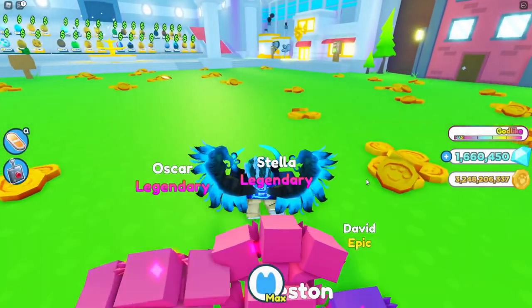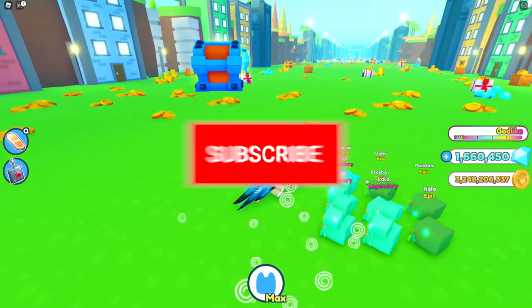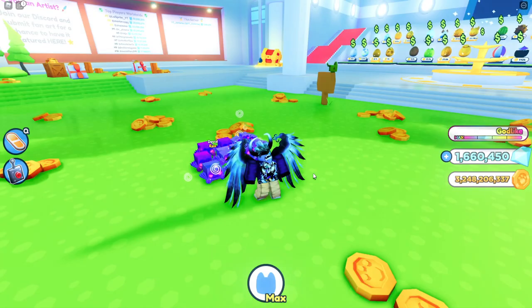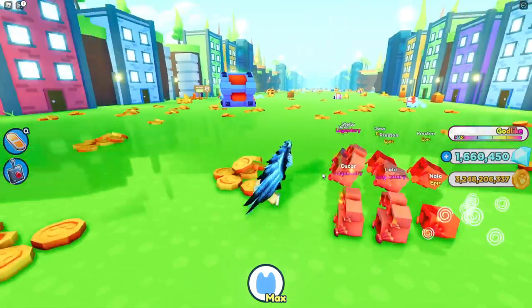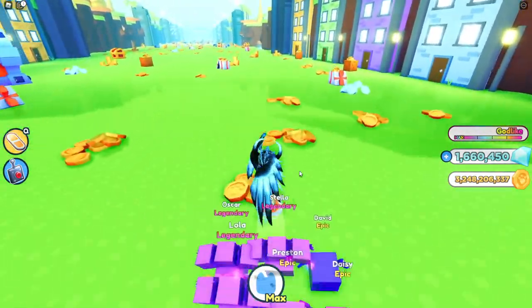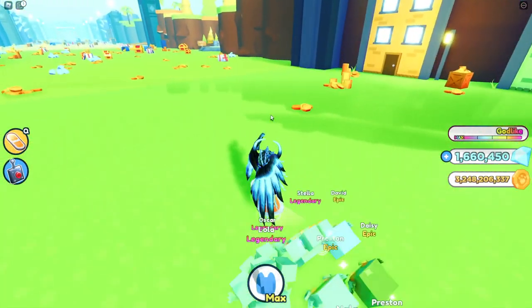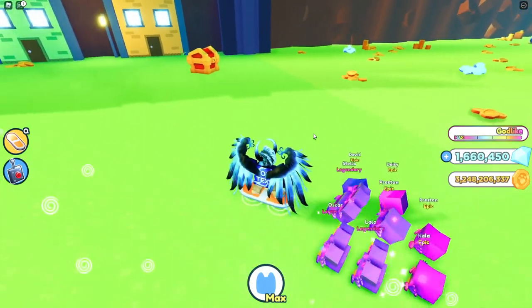I did this video with Pet Storm Simulator and a lot of you guys liked it, so I thought it'd be cool to do it in this game as well and see what everything looks like. Whenever I hit F8 on my keyboard it toggles it on and off — everything looks so much cleaner. I like the reflection in the ground a lot, it's just perfect I think.